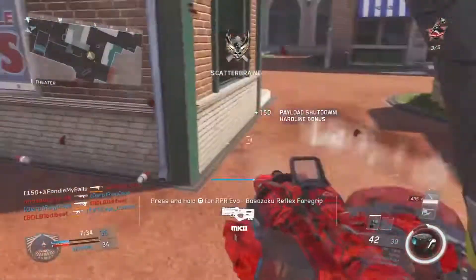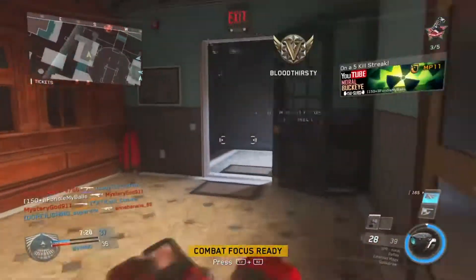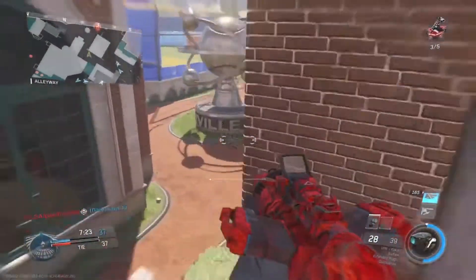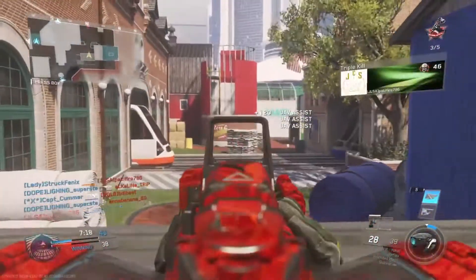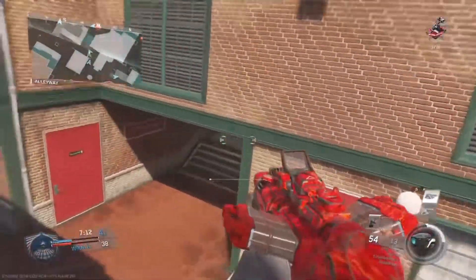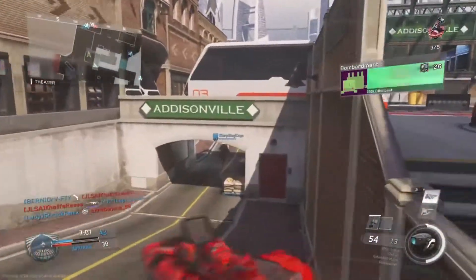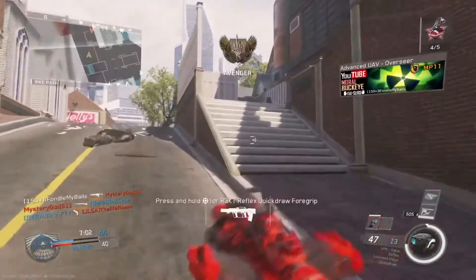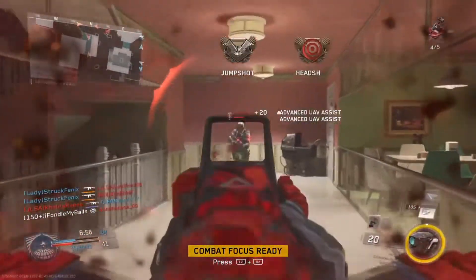Moving on to Scorestreaks — I always like to run the UAV, Counter-UAV, and Advanced UAV. Depending on the kind of player you are, you can swap any of those out with a Warden or a Vulture. But you want a killstreak that's going to stay in the air for a decent amount of time and that you don't have to control. The reason I like the three UAVs is that if I pop my Combat Focus, every single assist point I get goes into score and it's all doubled. I've gotten 100–200 score just from assists with multiple UAVs in the air, so I'd always recommend running the three UAVs as your scorestreaks.